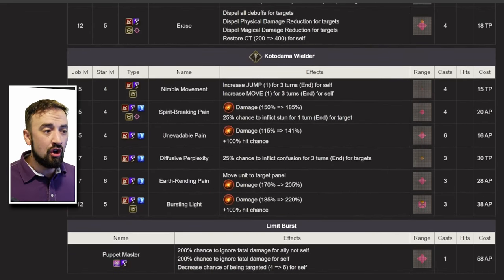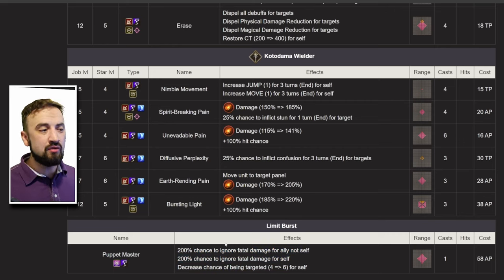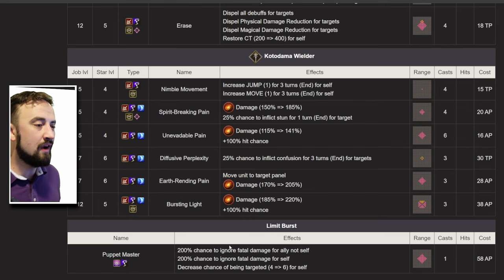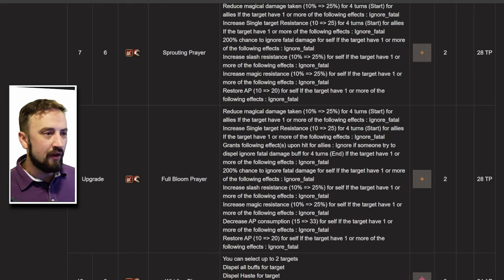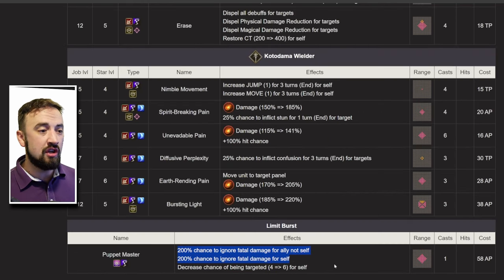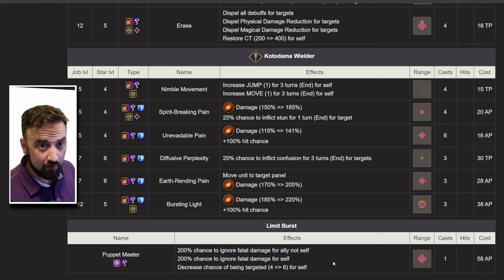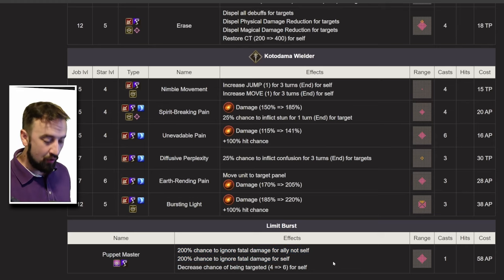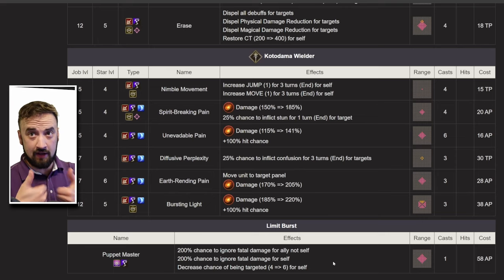Shalzee also gives courage to another person on your team and herself. You don't want Shalzee casting courage on Joom, because Joom gives it to herself — she gives 200% chance to ignore fatal damage for self only. If you have Shalzee limit break on herself and someone like A2, now you're looking at a team where everybody has courage, and A2 also has re-raise. That's pretty solid. I love the Shalzee combo.